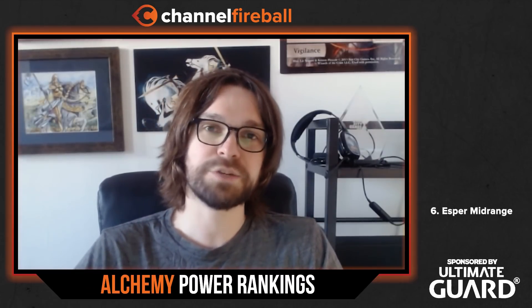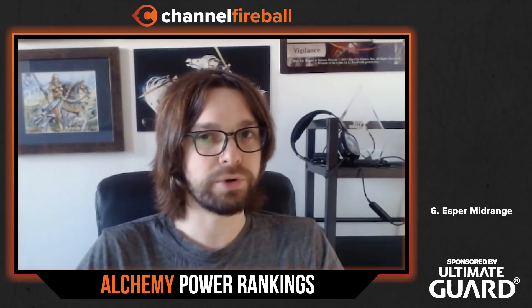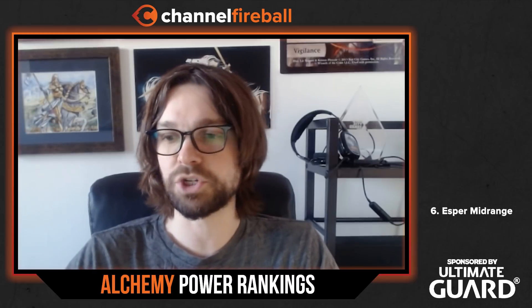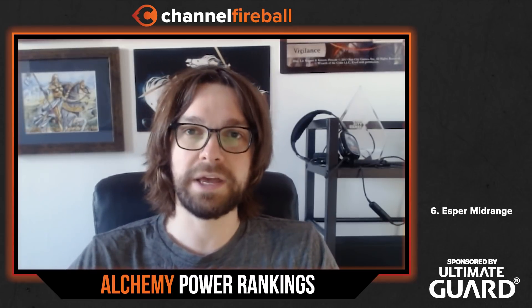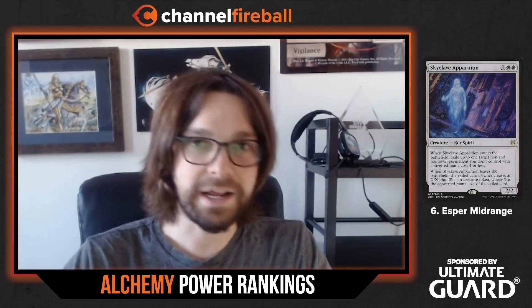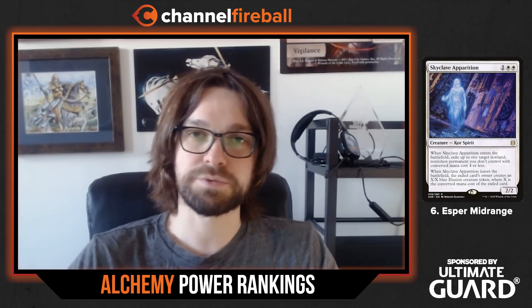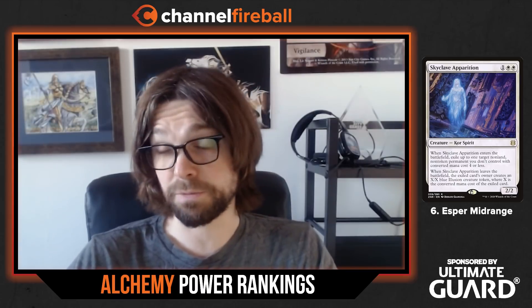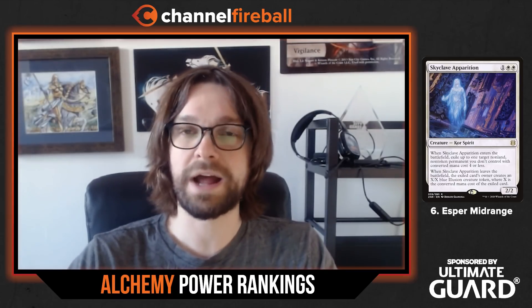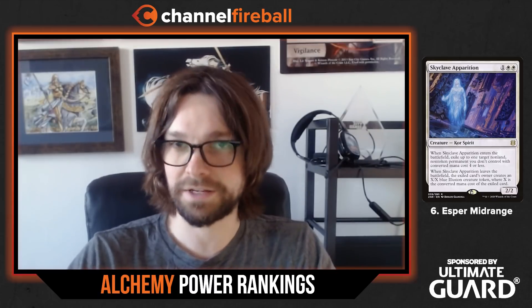Coming in at number six, we have Blue-White or Esper Midrange. Another archetype with sort of blurry lines and a lot of customizability, but generally these decks want to play utility creatures — cards with Flash, Skyclave Apparition, Brutal Cathar, stuff like that — and disruptive elements, counterspells, to keep your opponents on their toes and navigate the game into a race situation or otherwise some kind of scenario that your deck is better suited to winning than your opponent's.